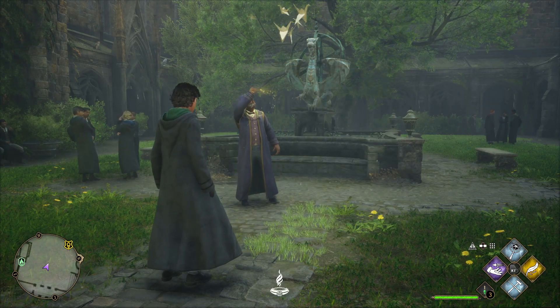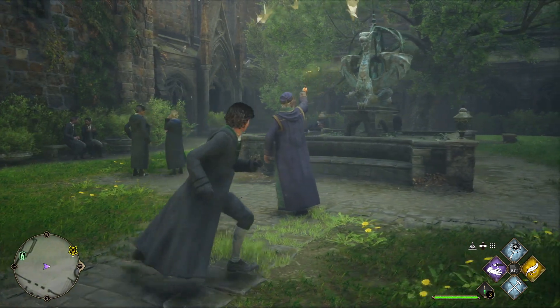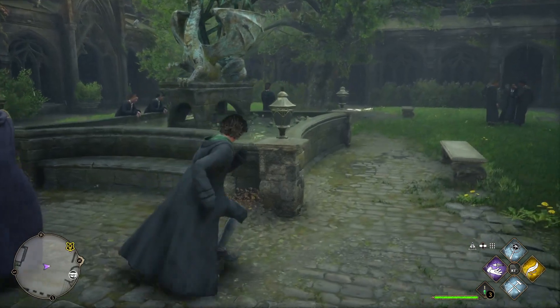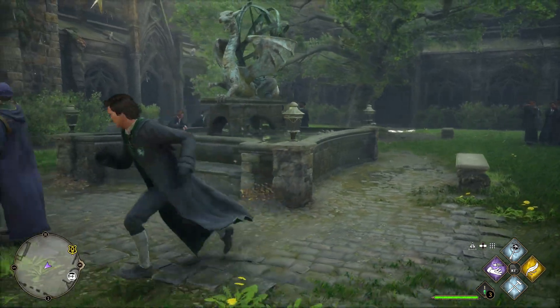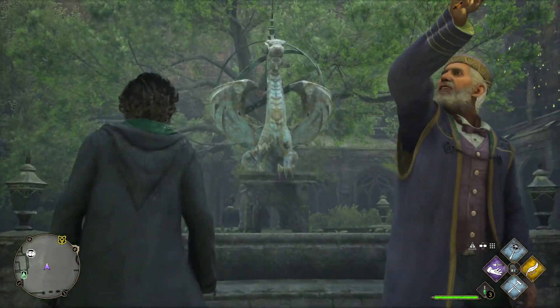That's it, very good! If you would like to practice mending something, have a go with that broken statue in the alcove by the water. It allegedly symbolized heartbreak — perhaps a jilted lover thought it too accurate and lashed out.